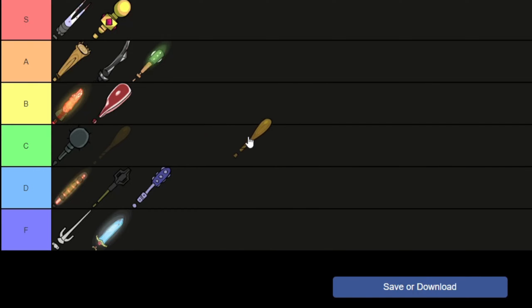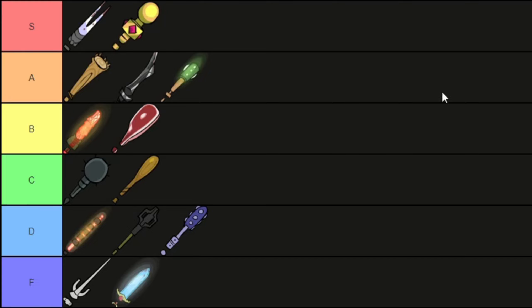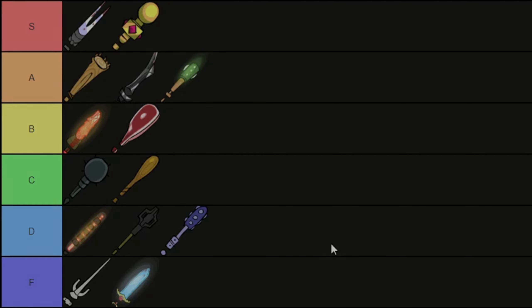The wooden spoon is also a really mid weapon — all it does is give two strength, defense, and agility, and for level 20 that's pretty disappointing. I'd put it at C tier. That's the finished list! If you enjoyed this video please consider subscribing, and let me know what other things I should rank in tier maker. Thanks for watching.